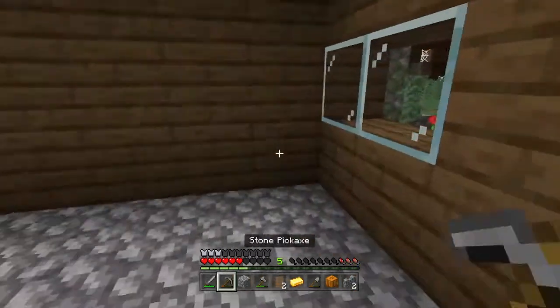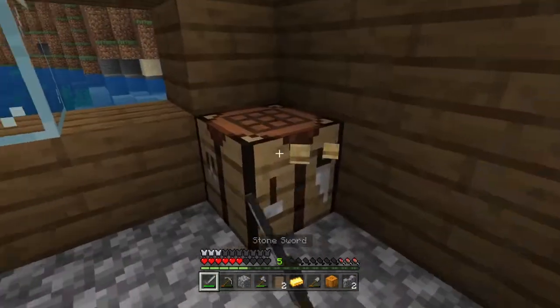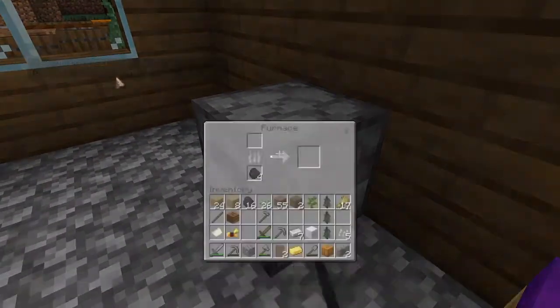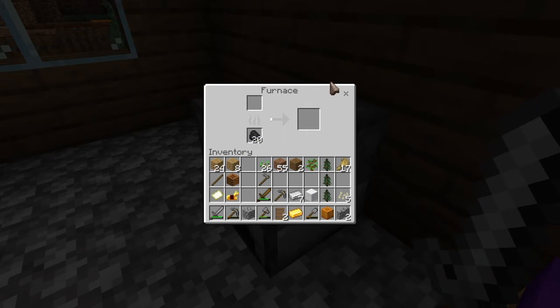Let me give you guys a nice house tour here. We got a crafting table — very nice. We got the nice bed — very nice. We got the furnace over here. It has some coal in it. Let me put some more in. Boom, there you go.